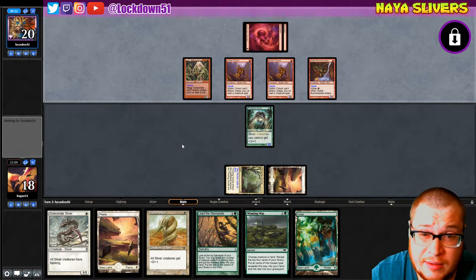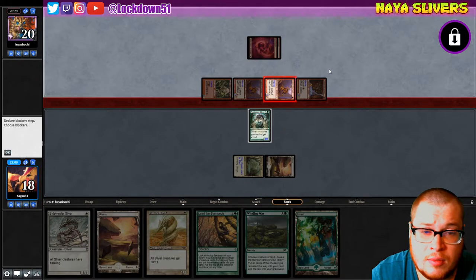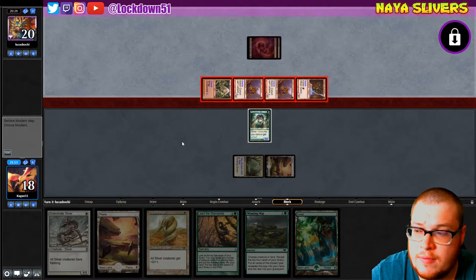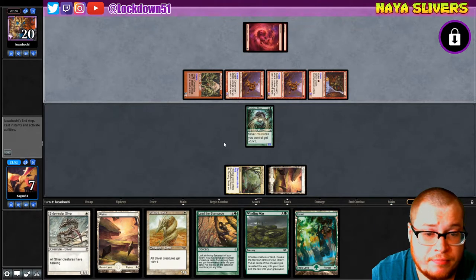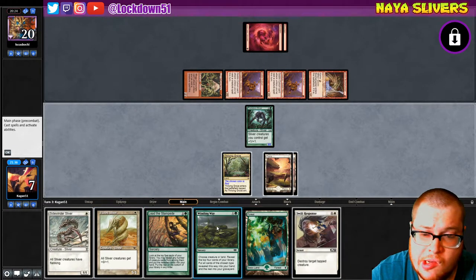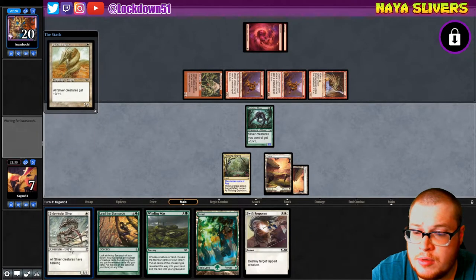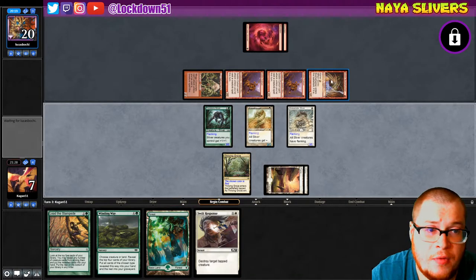Taking 11 — holy cow man. Yeah, it's 11. Go to 7, I don't like it. Swift Response — do we want to play it? I think we just gotta get some creatures down and prep for blocking. Hopefully they don't have another Bushwhacker. Four cards in hand though — Goblin Grenade is gonna hurt. Denizen — not really worried about it this turn, although we may have to start holding up a Swift Response for him.